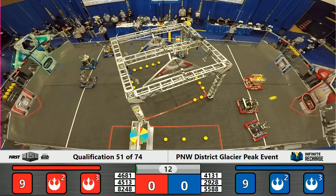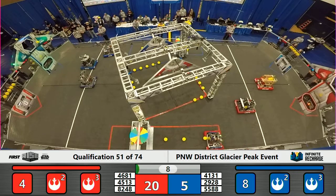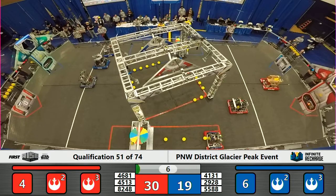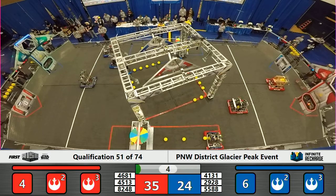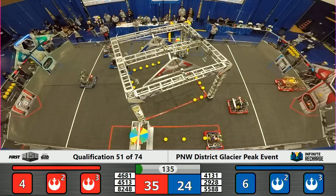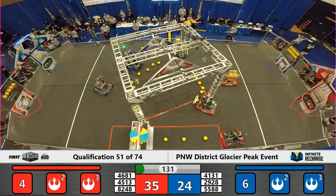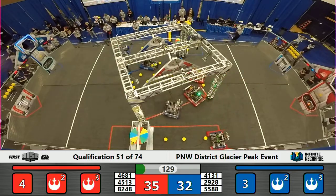Several robots in Autonomous lined up to score in the aligned port. We do see for the Red Alliance several of those power cells going in. Rain Robotics hitting the inner port during Autonomous — that is worth six points for a single power cell. As Autonomous counts down, the score on the board is a Red Alliance lead, 35 to 32.